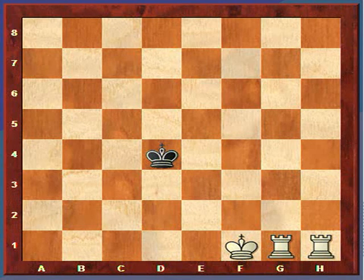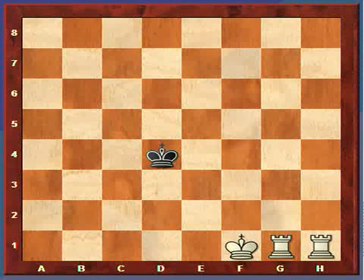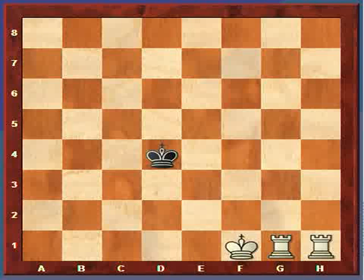Now let's discuss checkmating the black king with two rooks. The concept is the same - we're going to limit the squares the king can move to, keep reducing this box where the king can move, driving him to the side of the board, and then deliver checkmate.